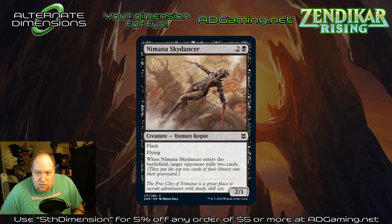Mana Skydancer — three mana, two-one, flash. When it enters the battlefield, target opponent mills two cards. This one might be fringe playable. I'd have to look over the number of different rogue options — there are certain ones you want absolutely four copies of because of what they do. This one is a little understated, even though it has flash and flying and mills two cards. I don't expect it to see a lot of play, but there may be a couple of builds that experiment with it, both because it has flash, it's a rogue, and the mill trigger.